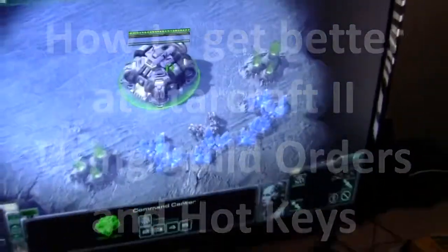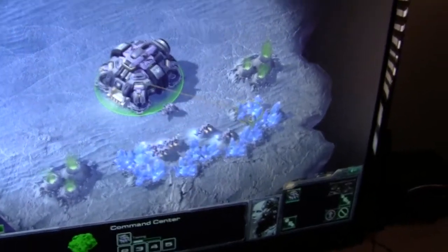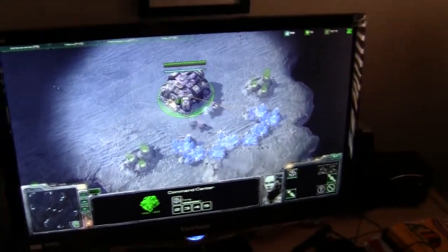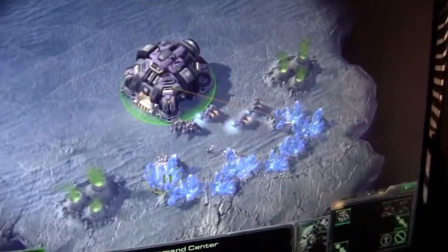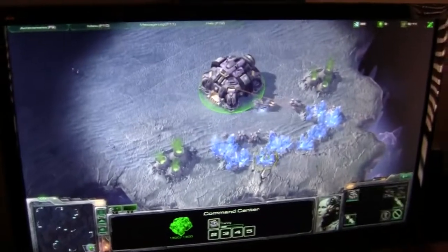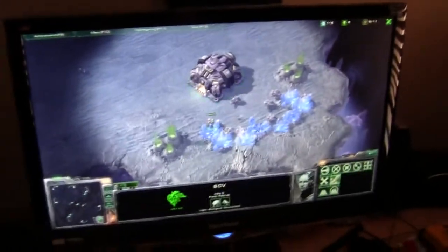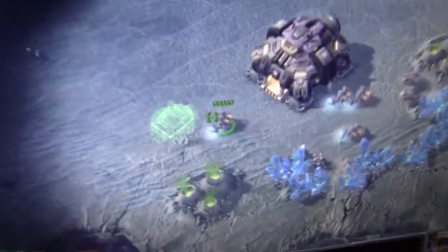You want to start by building your SCVs and sending your SCVs to your minerals. You want to have your rally point set to the minerals, that way each time you train an SCV they go right away. You're just constantly building SCVs. These are your minerals up here, that's your supply. You want to build your first supply depot around 9, almost 10.